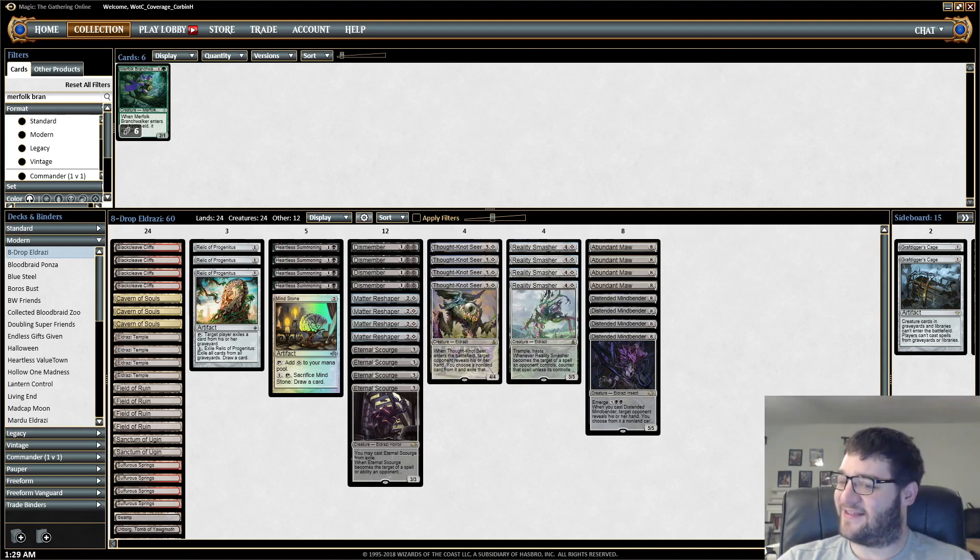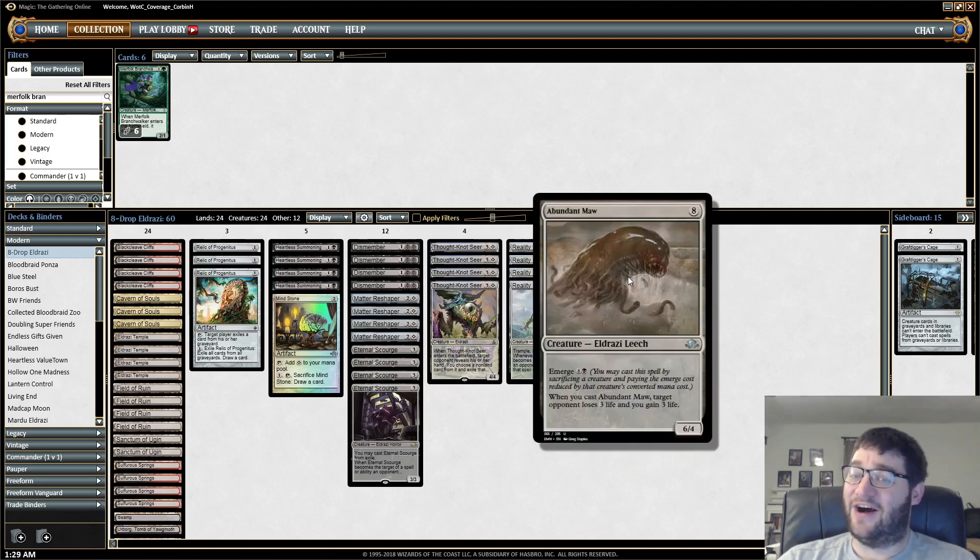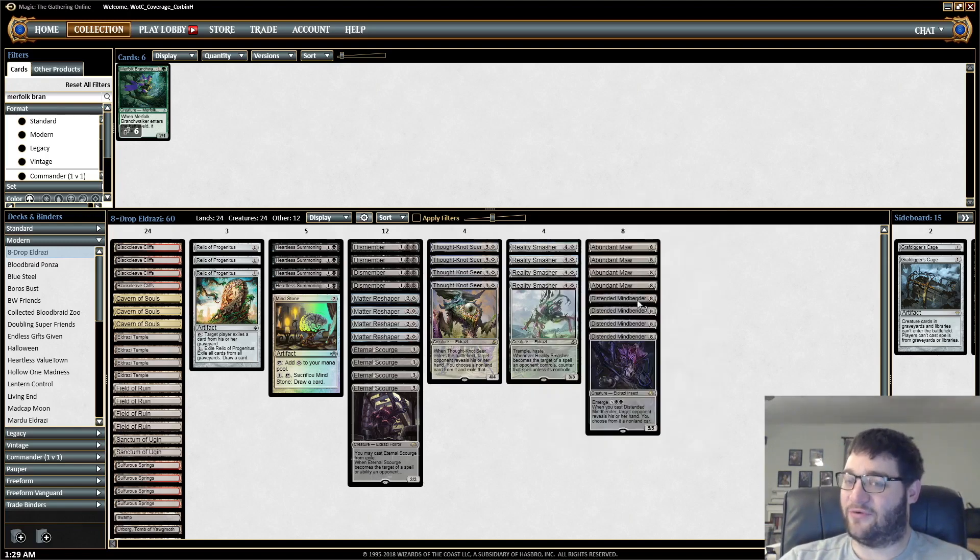So what is this deck? I think it's pretty crazy actually. It 5-0'd a League. Abundant Maw — this is barely playable in limited, that is actually probably pretty good in limited — but it's Abundant Maw. Emerge cost is 7, it costs 8 otherwise, 6/4. When you cast it, target opponent loses 3 life, you gain 3 life.